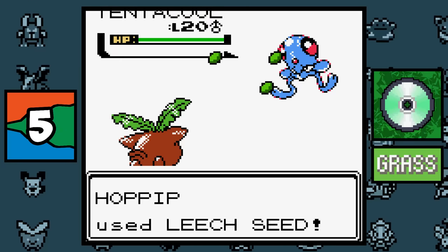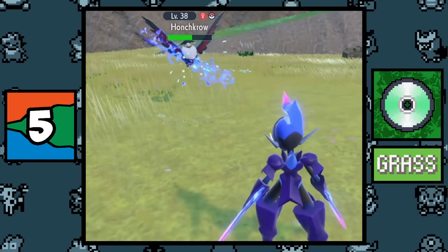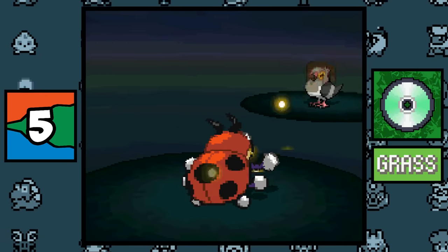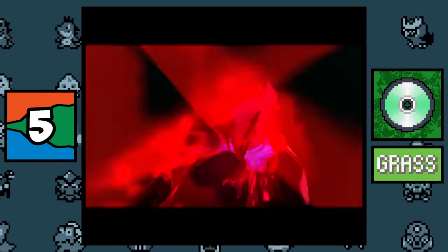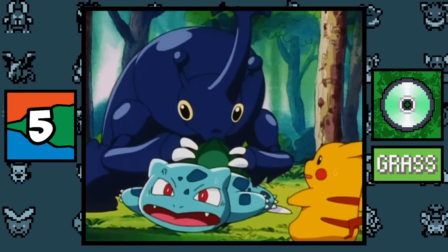The Grass type is the only type to have more than one move that can drain HP, with five: Absorb, Mega Drain, Giga Drain, Horn Leech, and Leech Seed. The other types that have draining moves just have one each, such as Bitter Blade for Fire, Bouncy Bubble for Water, Leech Life for Bug, Drain Punch for Fighting, Draining Kiss for Fairy, Oblivion Wing for Flying, Dream Eater for Psychic, and Parabolic Charge for Electric.